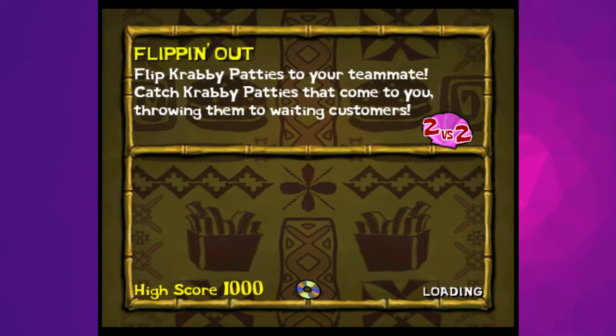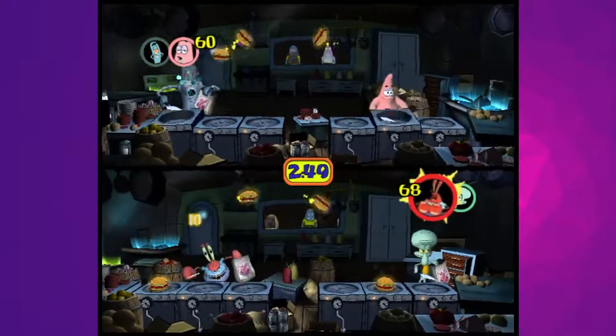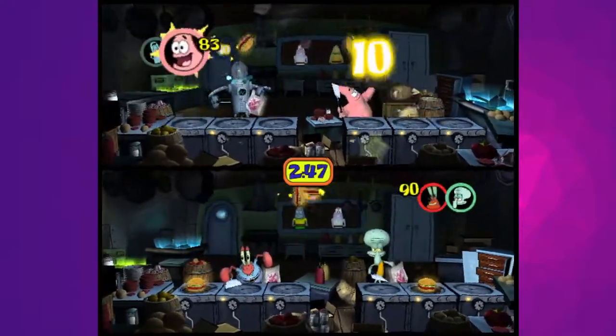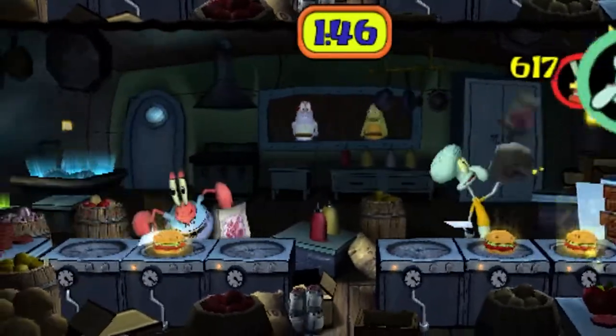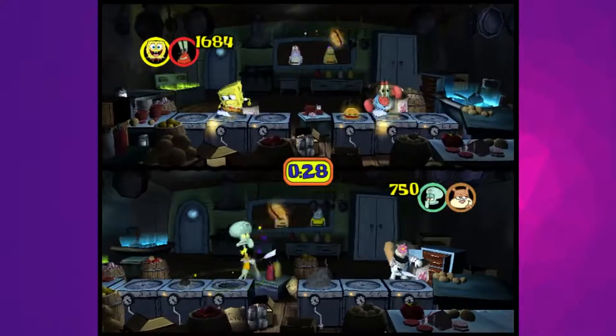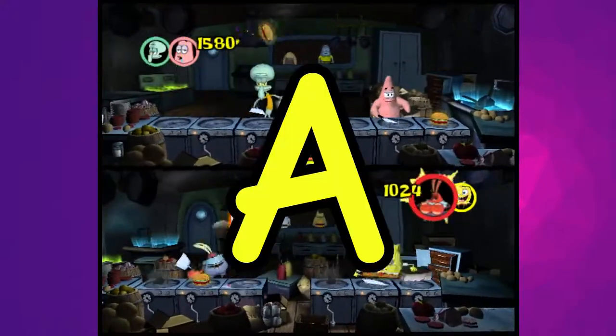Flippin' Out is the first audition you'll encounter in the story mode, and it's pretty good. It's somewhat marred by its long playtime, which is a trend you'll notice with a lot of these minigames, but flipping burgers to your partner so they can cash in points is such a simple and fun gameplay hook that it makes for an amazing starting point. Plus the music slaps. A tier.